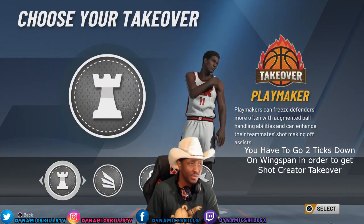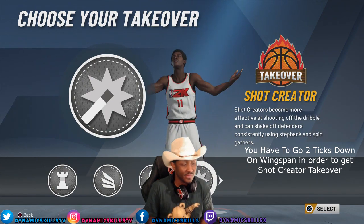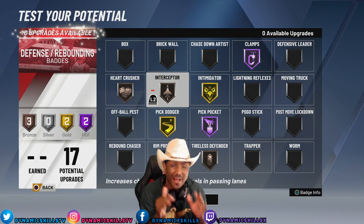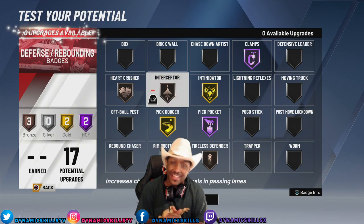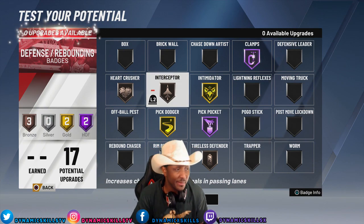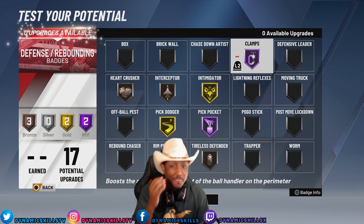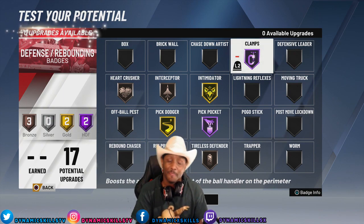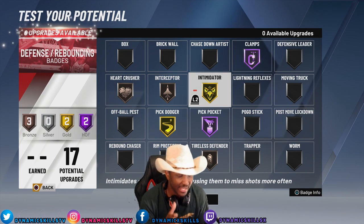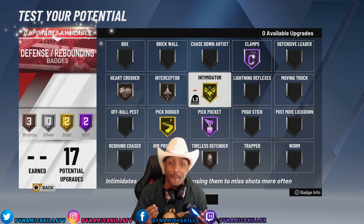Now let's get into these badges. For my defensive badges — this is where it gets good. I had 17 potential upgrades. Clamps — I went ahead and put that on Hall of Fame. It boosts the ability to stay in front of the ball handler on the perimeter. For all these glitchy playmakers, pure shot creators, it's going to be tough for them. Intimidator — gold. It gives me good shot contests and helps make players miss more often.